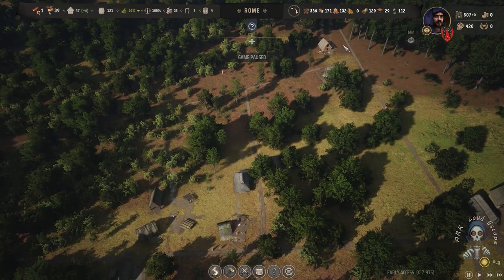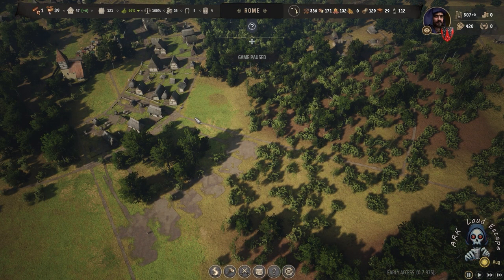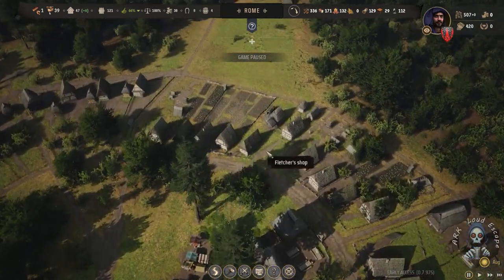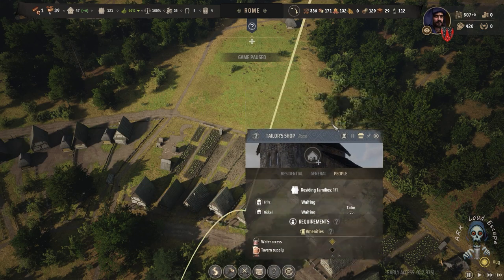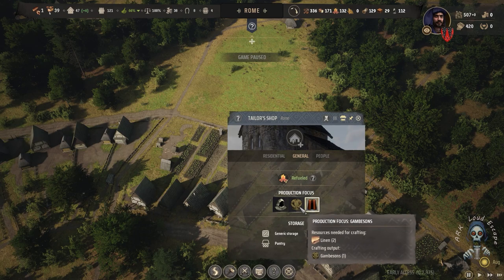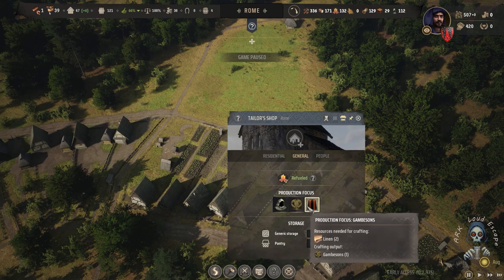We don't have much dice - eleven. I think we can build something with those dice. Let me find the shop - traders, yes that one. And we can build two kinds of clothes with that.